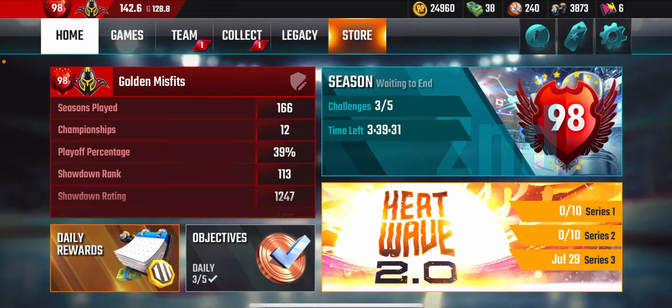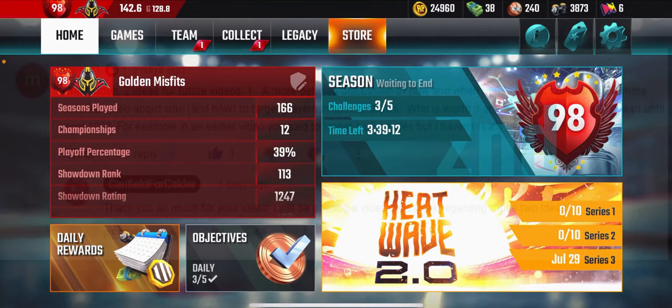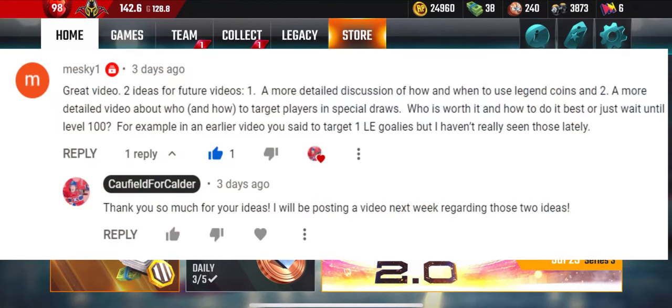What's up, Corpio for Color here, and we're back on CBS Franchise Hockey for a different type of video than usual. It will be similar to the first video we did on the game, which was tips and tricks for when you're starting the game, but today we're answering Meski's question about how and when to use legend coins and how to target players in special draws.